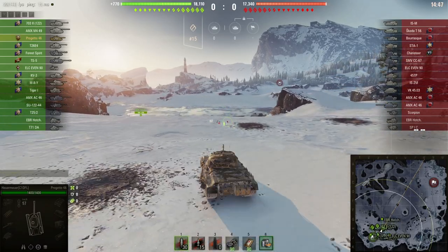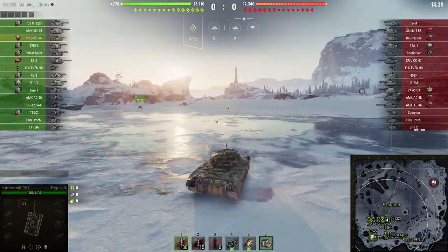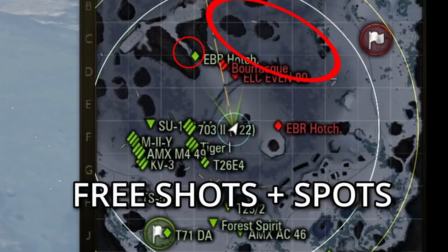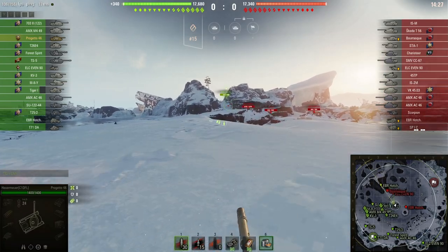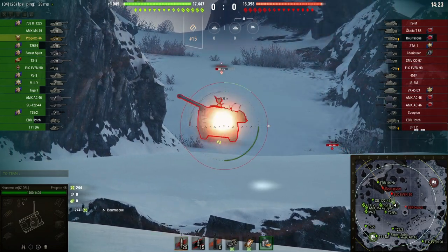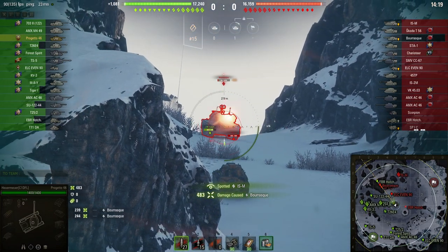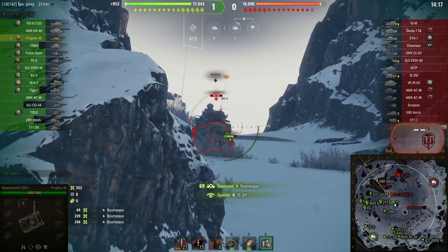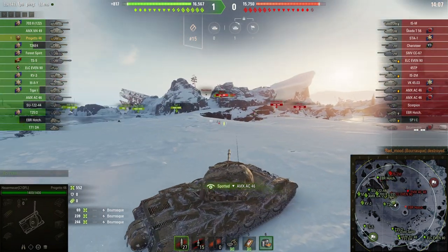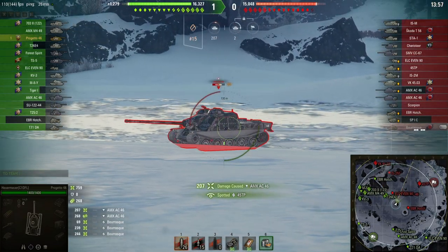The next position is on Glacier, and this is a middle-of-the-map push with a fast medium or light tank. It gives you not only the potential to get damage but also to spot for your team, which could give you some assistance at the beginning of the game. All you have to do is come to this rock right here — you're going to spot opponents and be able to get side shots. Just be very careful that you do move from this position early after you've managed to get the damage on the cross, because people will start to counter you when they get into position on their spawn.